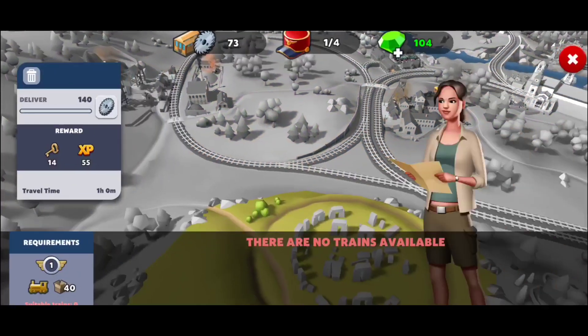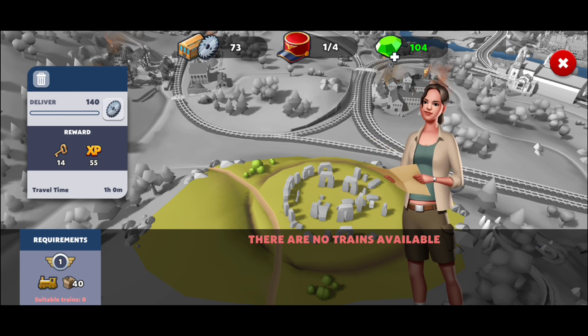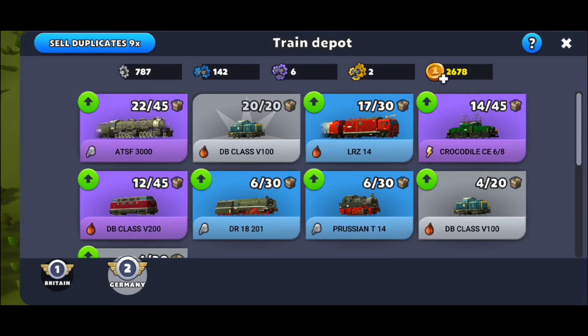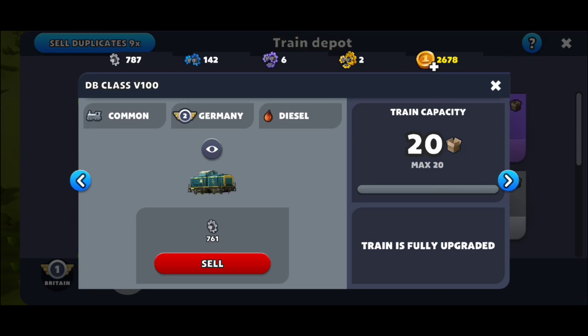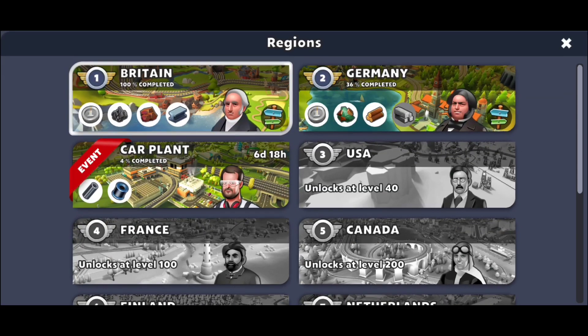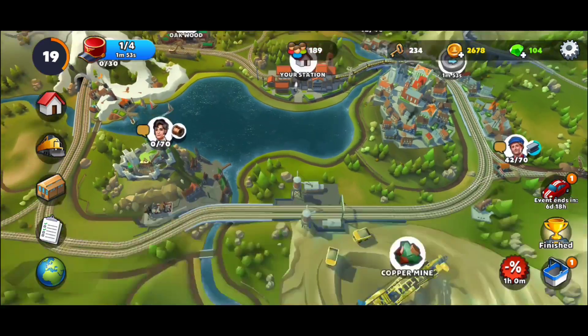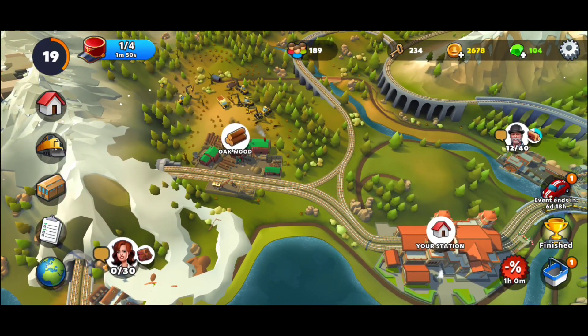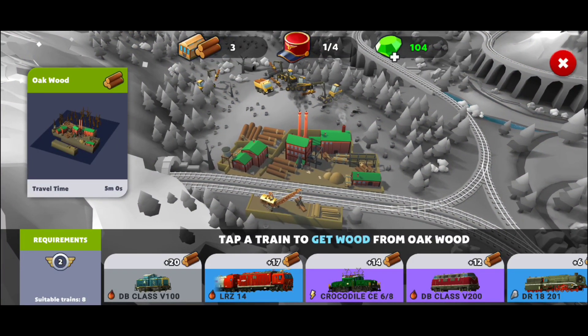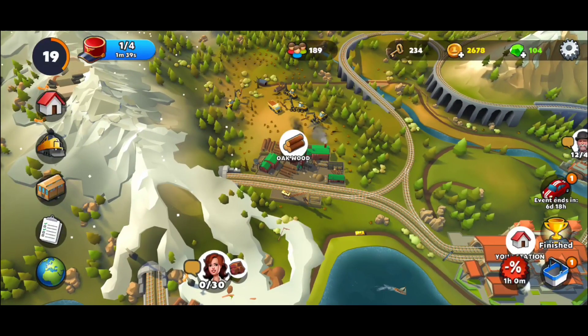You're going to have coal, iron — build, build, build. Eventually you'll have specific structures, but keep in mind you may not have a common train at 40 capacity. To upgrade, you'll need a train with 40 capacity. From one location you get specific materials; from another you get different materials. The first location might take only two minutes or 30 seconds, while the next takes five minutes — and further locations will likely take even longer.